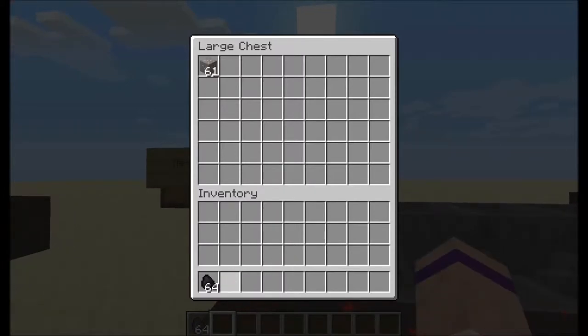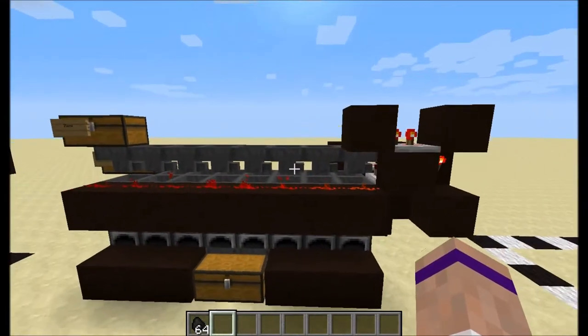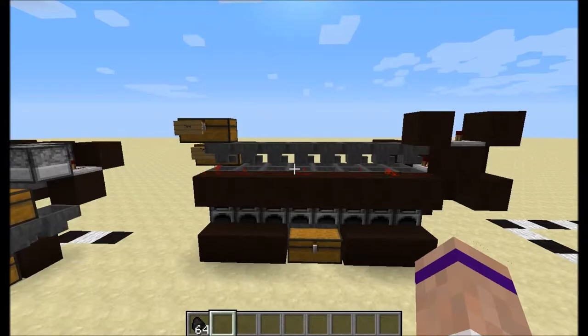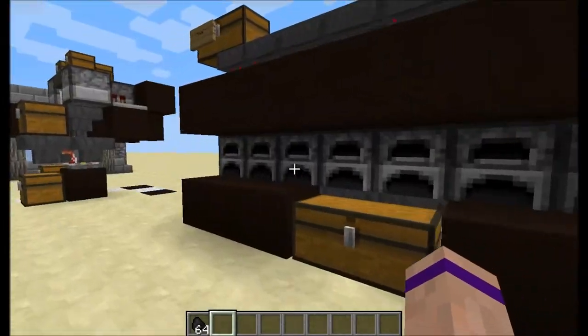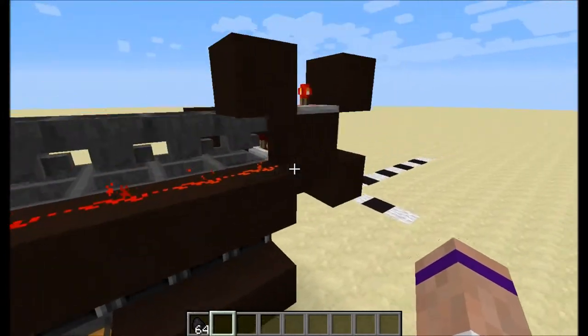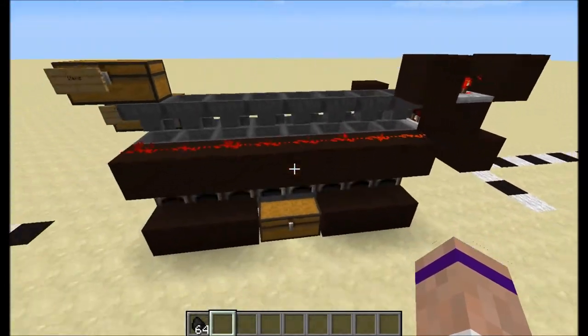So to start, I'm going to put items in this chest. You can see that this thing flashes and I'll explain how all this works later. If we were to look into the furnaces, it's difficult to see, but it's moving the items up equally — obviously with some error because it's hard to get two and a half ticks, which is the exact number you'd need to divide this up perfectly.